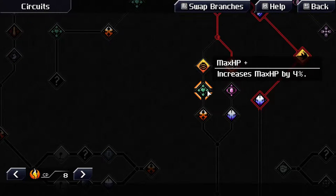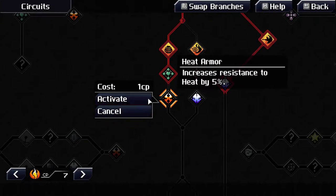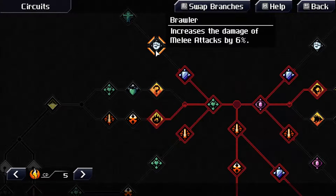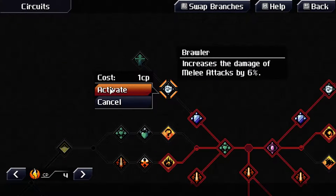We got max HP and plus focus. I can only choose one. I like resistance to heat — that seems pretty useful. We got attack, and Brawler which increases the damage of melee attacks. I got five left — why not? Melee is pretty good.